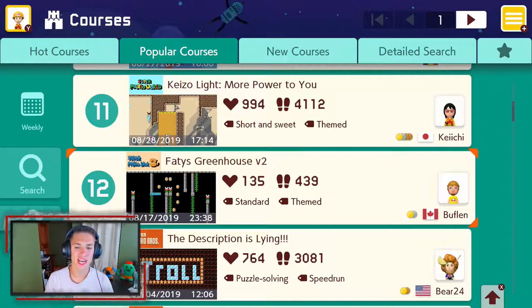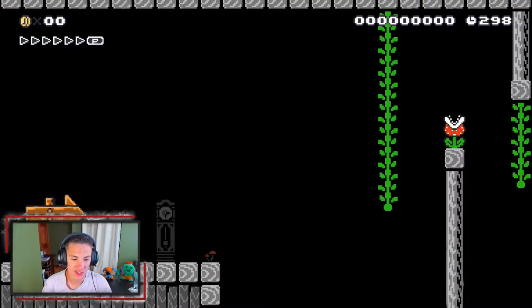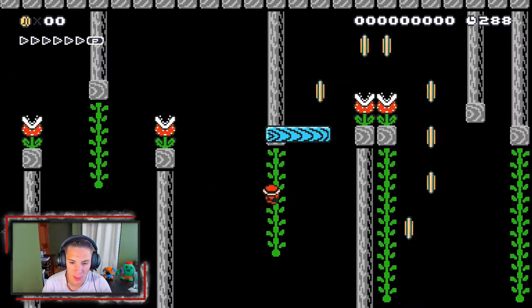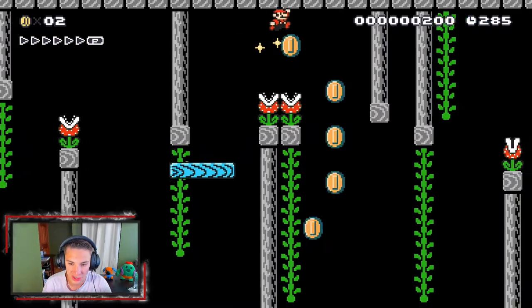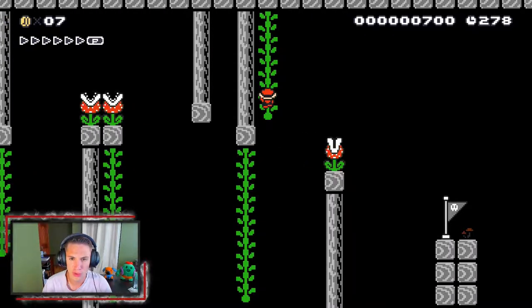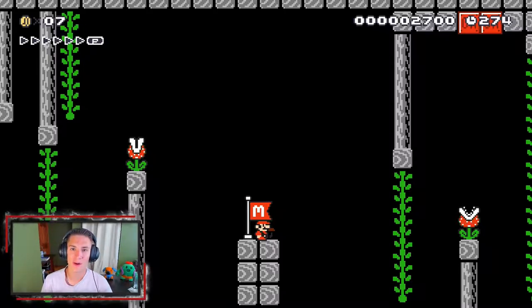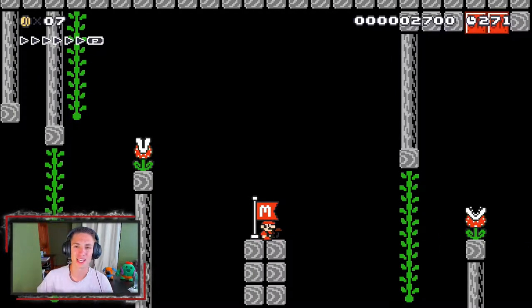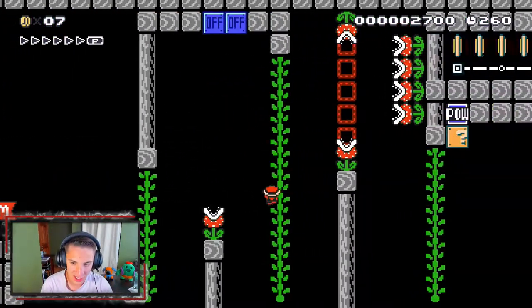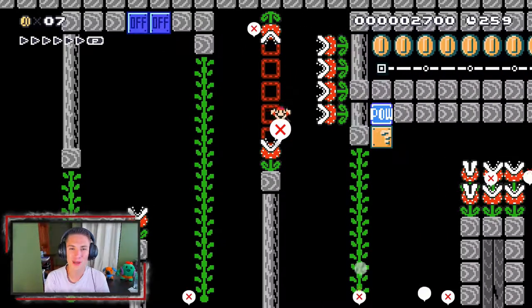The last course for this video is called Fatty's Greenhouse V2 — version 2 — the 12th level on the list. Look at us, we got the teardrops! If you guys haven't already, go over to Twitch — Jeans25 — please follow me. We do Mario Maker pretty frequently, probably twice a week, doing endless challenges going for world records. Right now we're on like level 32 in normal endless challenge. Get on that vine — we're doing pretty good right now.